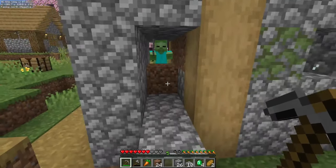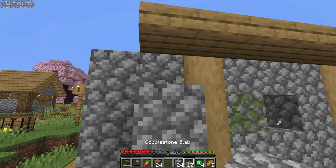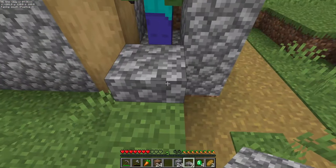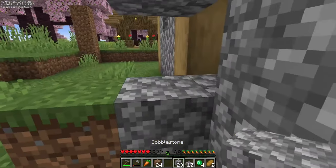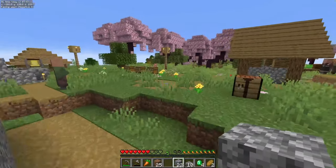Now that we have our zombie trapped in here, we're going to block him off. Place two blocks there and a half slab on top. Come to this side — we already have our half slab up there, so put a block there, break the bottom block, and block him off. He is now safe and secure in there.